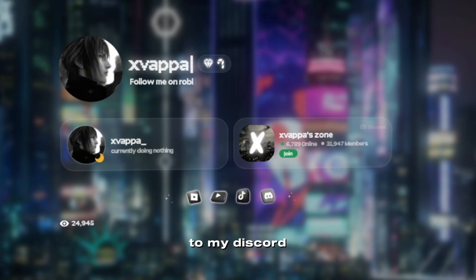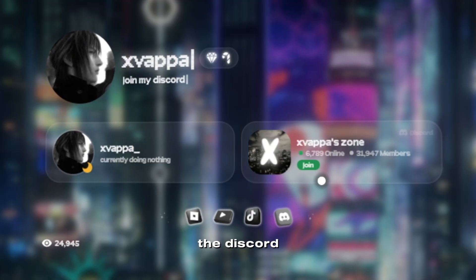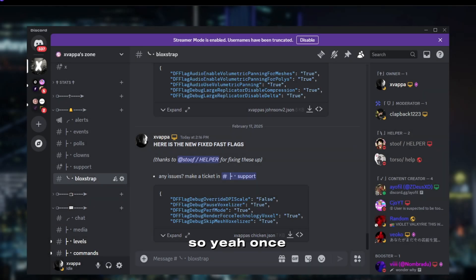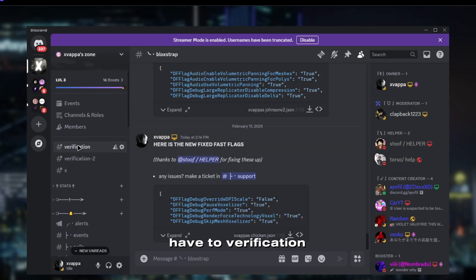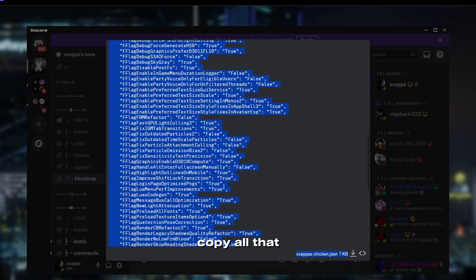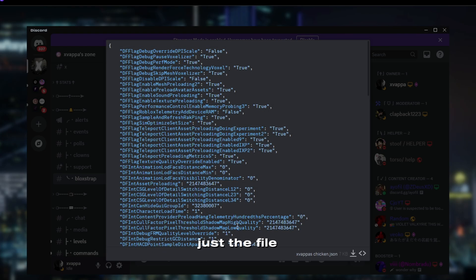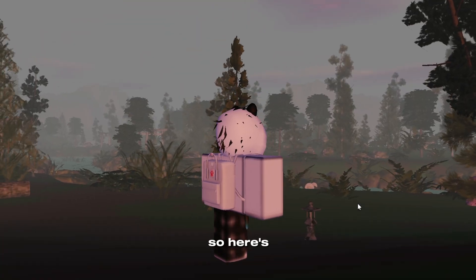There should be two links in the description — one directly to my Discord and one to my socials link. Once you get into Discord, you'll go through two verifications and then go to blog strap. You can either view the whole file and copy all that and paste it in, or just download it. It's not a virus — it's literally just the file with all the flags in it.